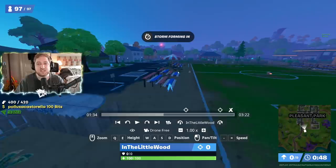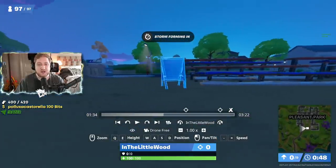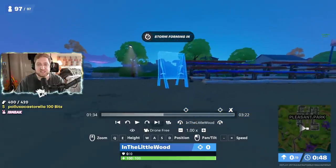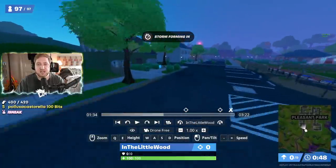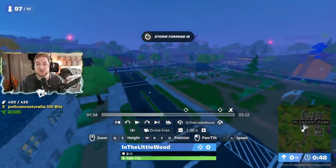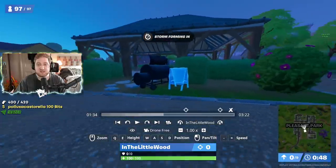I have my Lazy Lake locations down, but let's have a quick look at some of the Pleasant Park ones. We're looking over here at the football field. There is one just by the bleachers or by the stands here on the southern end, which is pretty good. The greenhouse in Pleasant Park has got a sign right outside of it as well. Bear in mind, you only need to plant four of these, so as soon as we find four here, I'm going to dip.